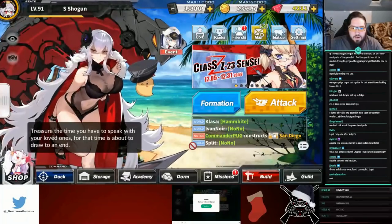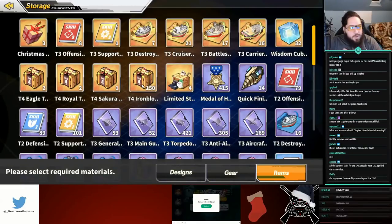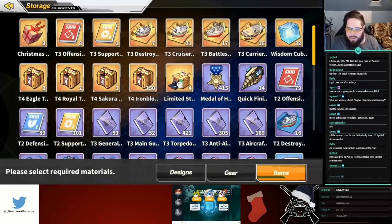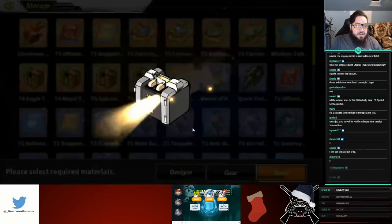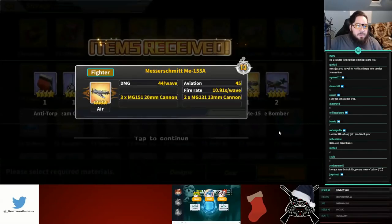Alright, let's start up. I'm gonna go through these 150 Iron Blood boxes. How many magnetic torps do you guys think we're gonna get? I'm gonna say I get four magnetic torps. Alright, we got 15 spins, let's see what we get.